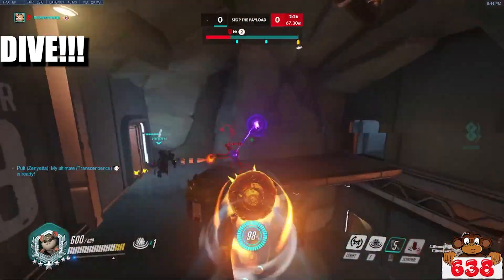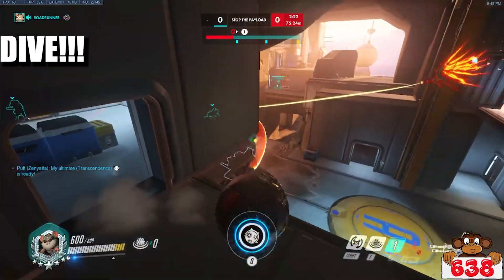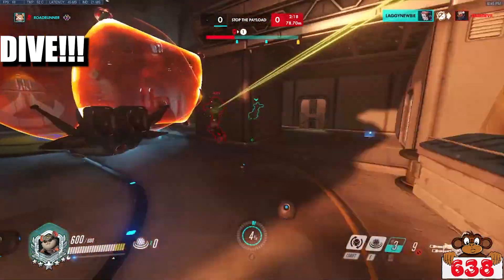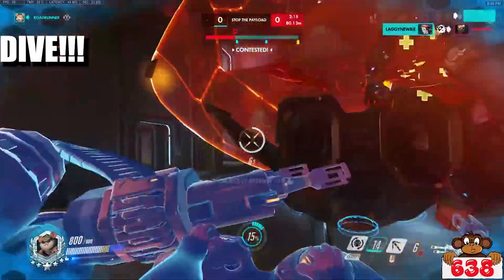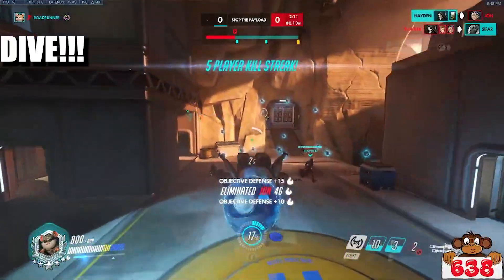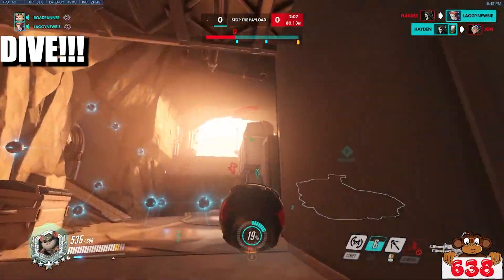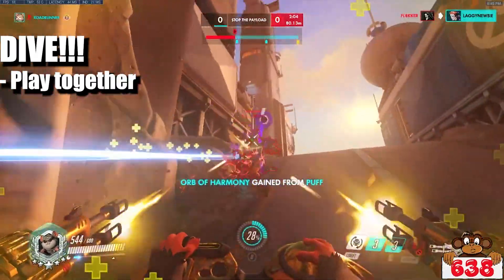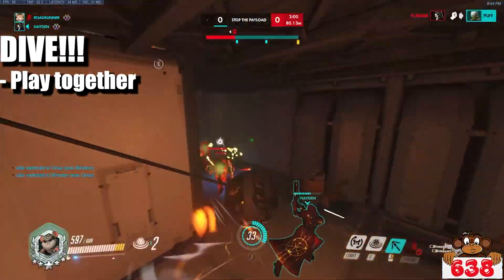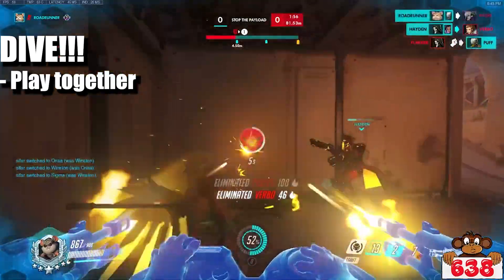You can go full dive with a D.Va or a Winston, Genji, Tracer, or something — all those dive characters — but this takes a lot of team coordination and target focus, but it can work. If you guys just kind of dive in on your own one by one, the Bastion is just always going to kill you one by one, and it's going to be very hard to get him down, break that bunker, and win the fight or the game. But if you go together as a team and coordinate it, even if he kills one or two, he can't kill you all in that time frame that you guys burst him down. But it takes a lot of time priority, and there are a lot of resources and cooldowns you have to worry about.